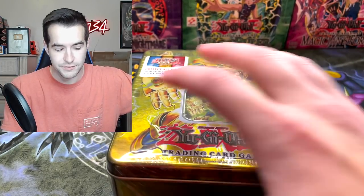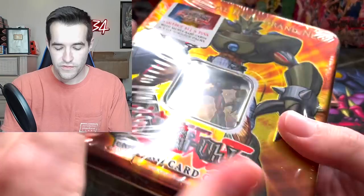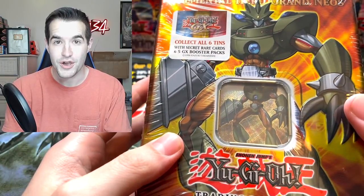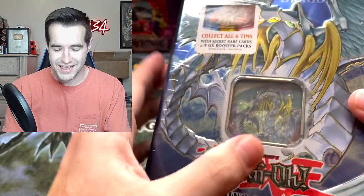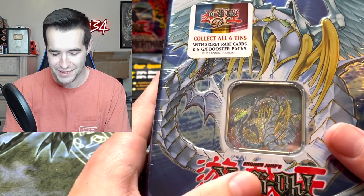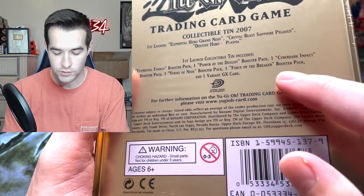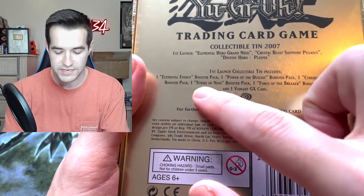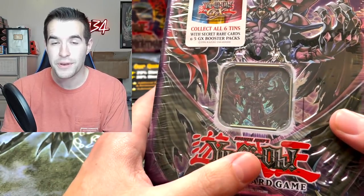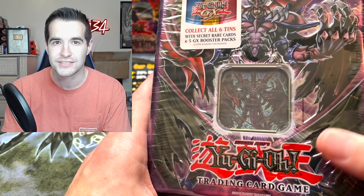We have Plasma Vice, Rainbow Dragon - we've got Volcanic Doomfire, not Doomfire Dragon. We've got Elemental Hero Grand Neos, Rainbow Dragon, that was Sapphire Pegasus - sorry about that. And we've got Destiny Hero Plasma. So inside we have Force of the Breaker, Strike of Neos, Cyber Dark Impact, Power of the Duelist, and Elemental Energy. So a decent array of packs. We'll be opening every single one of these 10s in one video next weekend. Keep your eye out for that.